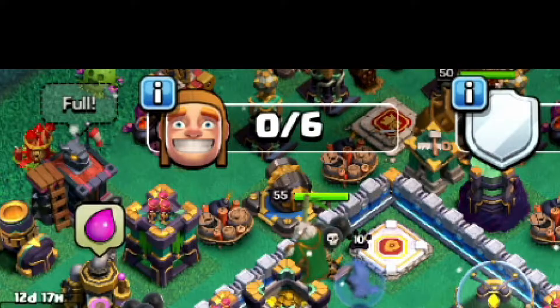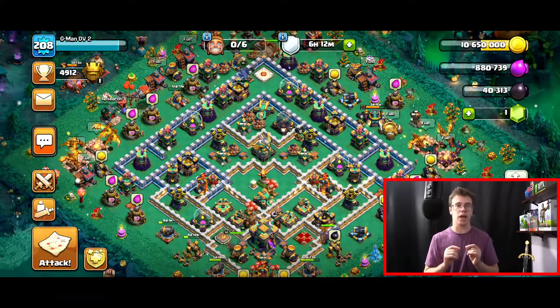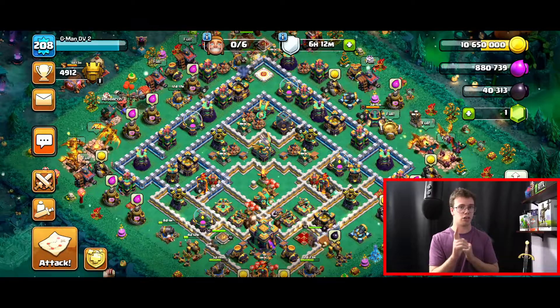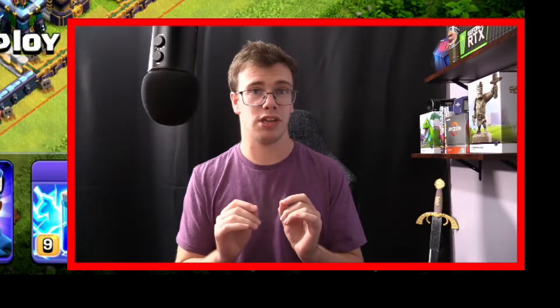We have no builders left unfortunately, but at the end of the day we still got a good spending spree done. So what I want to do now is showcase the Super Zap Dragon attack strategy. Let's jump right into the attack.